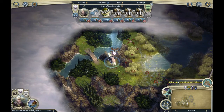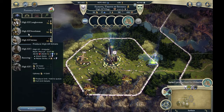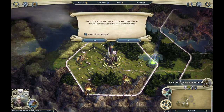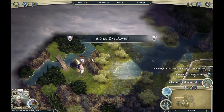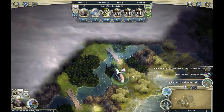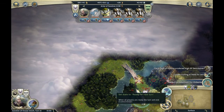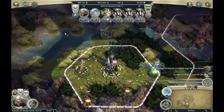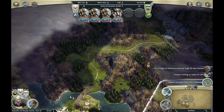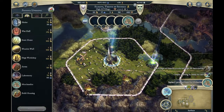Moving on. Select production for Eldaste — let's produce some more swordsmen. And finish. We found some gold — out of move points. I'm gonna move this army right here to reinforce the fairies, and then I'm gonna attack the cannon.